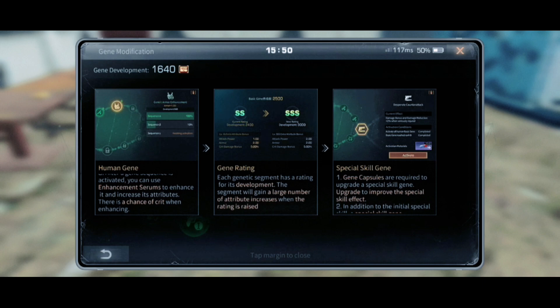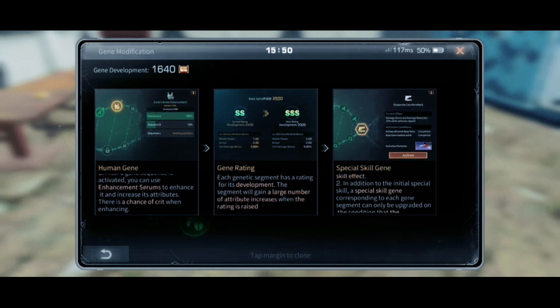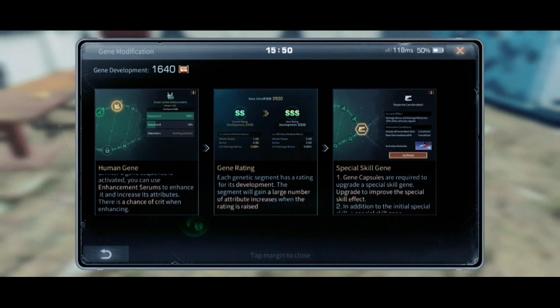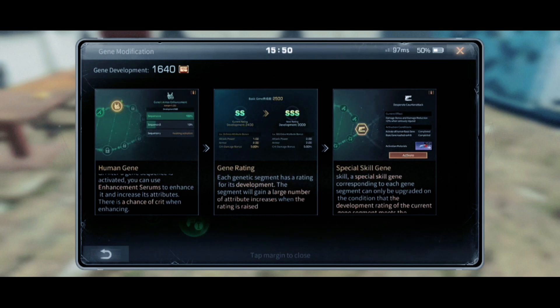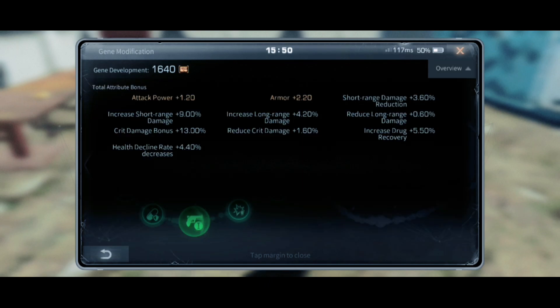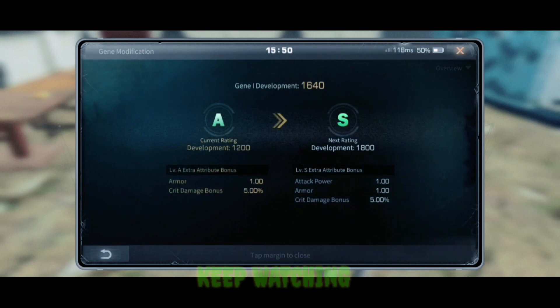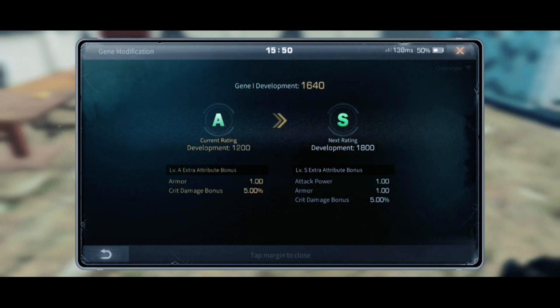I was looking through my gene and wondering what was happening, and then I discovered that despite maxing out my attack enhancement and my armor, I was only getting the benefit of the armor and not the attack power. In order to get that attack power, your gene rating must be at least S. All those people who went along and didn't get the rating of S are not getting the attack power — they are just getting the armor benefit right now.